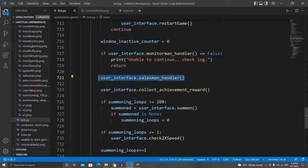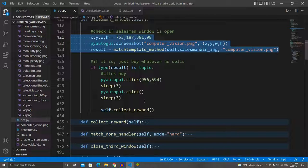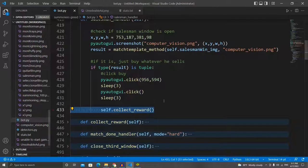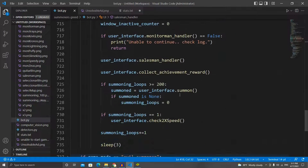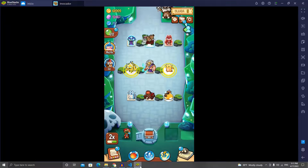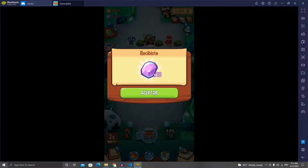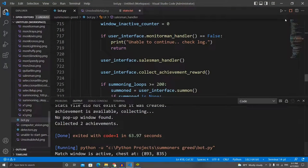The next one is called the salesman_handler, and this one is actually pretty simple. It just looks for the salesman image — if it finds it, it's going to click on Buy, collect the reward, and return. It was pretty fast: it clicked on Buy and then clicked Accept.